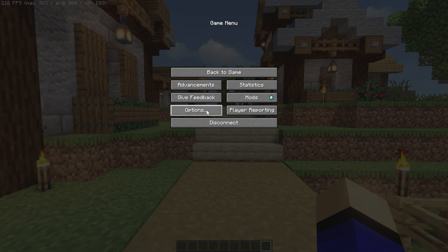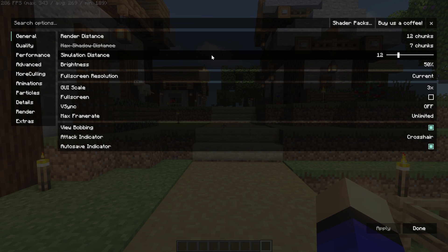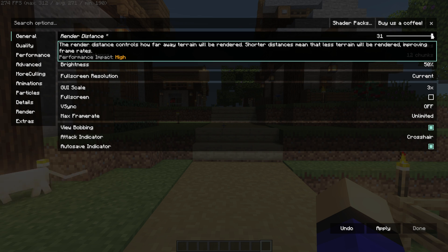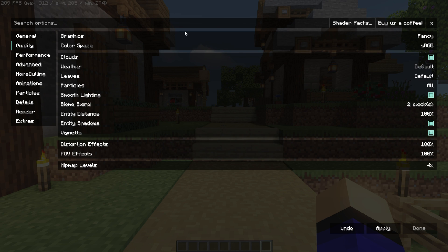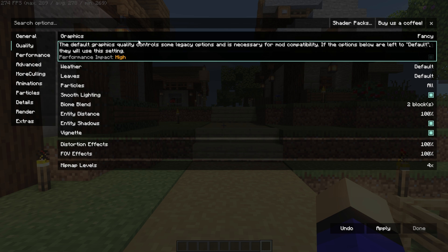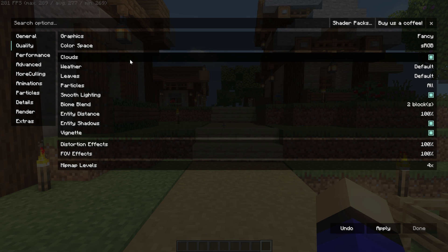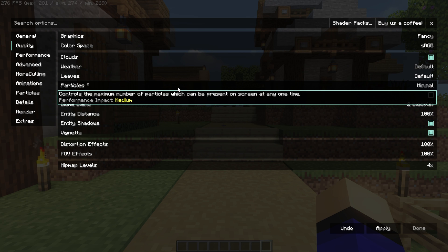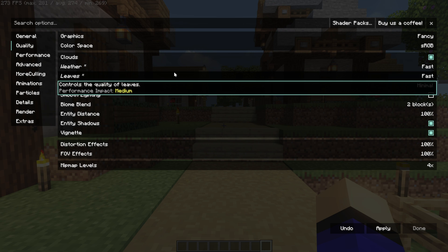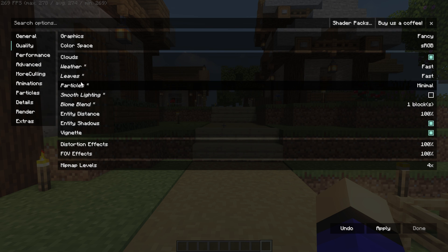There are other settings worth playing with. Turning down your render distance and simulation distance can really boost performance, or you can turn your render distance up if you'd like. Coming into the quality settings, turning these to Fast if you want more FPS or Fancy if you want less is a great way to adjust. You can also change your smooth lighting, minimize your particles by going to Minimal, and turn things like weather and leaves to Fast.